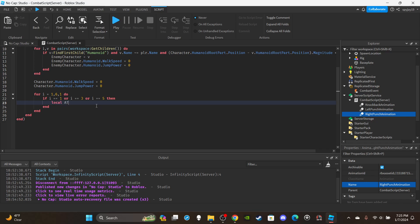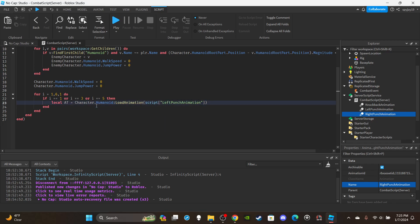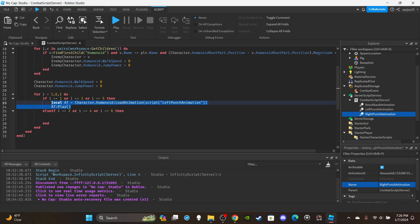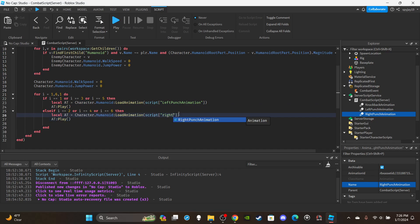Set the animation track: local at = character.Humanoid:LoadAnimation(script['LeftPunch']), then call at:Play(). After that if-block, add: else if i == 2 or i == 4 or i == 6 — copy-paste and change the animation to RightPunch, then call play. After the if statement, play the sound effect: ss.Punch:Play().